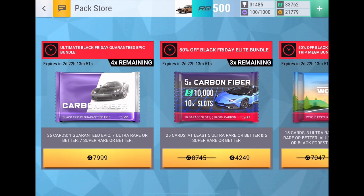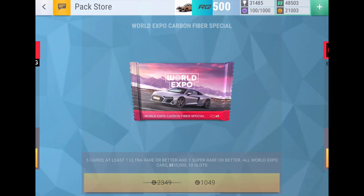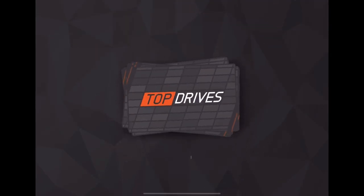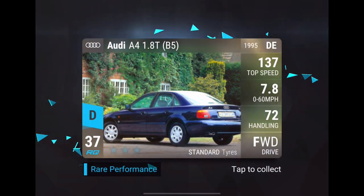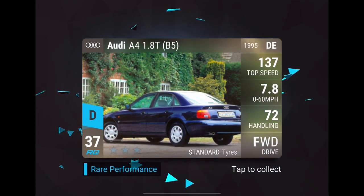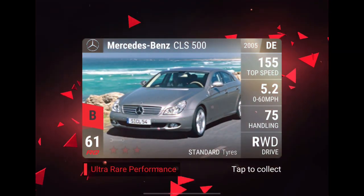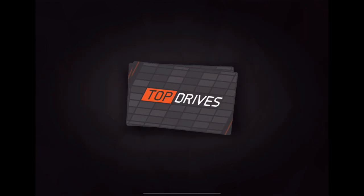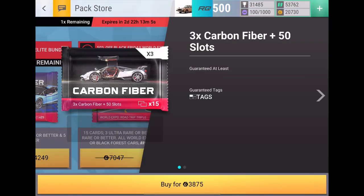Let's jump straight into it and start with the World Expo carbon fiber special pack. We tried to push the button at the same time but that didn't quite work, so we'll alternate. Starting off with 35 RQ, then 37, 44, and the last one 61 — already owned that one so it'll be fuse material. This was the cheap, more boring pack that didn't really matter too much.